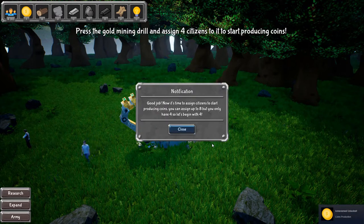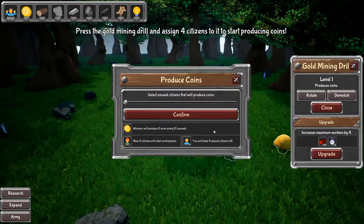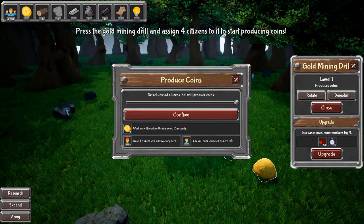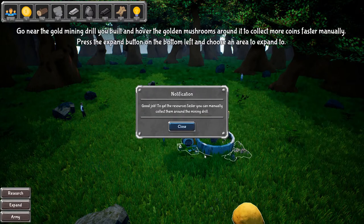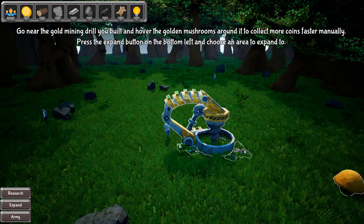Good job. Now it's time to assign citizens to start producing coins. You can assign up to eight, but since you only have four, let's start with four. So let's get four people. I have four unused. Confirm right there to get the resources faster — you can manually collect them. No, I'm not. I don't want to do that.